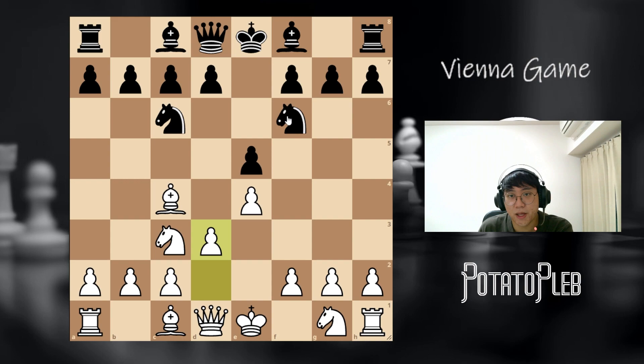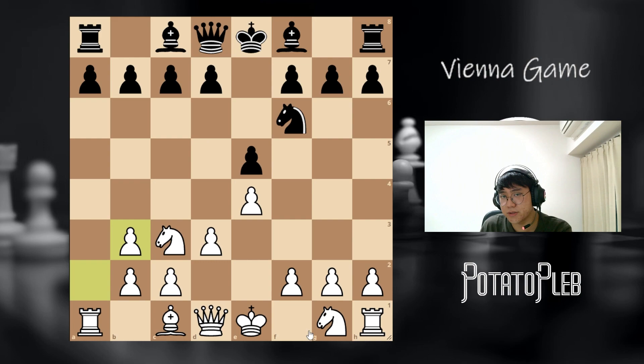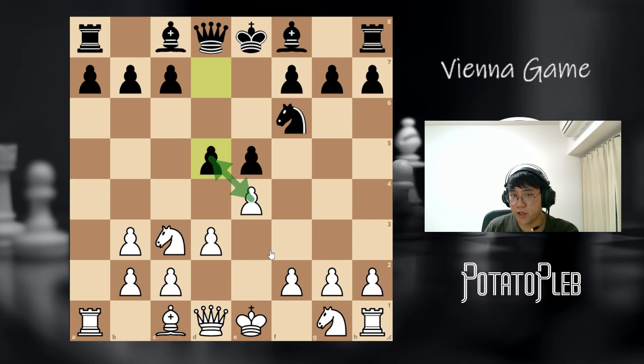In this situation, black no longer has the center fork trick. However, the best move for black is to immediately hunt down this extremely powerful bishop. As compensation, we will have an open a-file, but we will have a ruined pawn structure — that's the downside. In a lot of cases, black will play d5. After e takes d5, although this is not the engine best move, the engine best move is actually knight f3, but I personally do not understand that position, so I'm not going to recommend it.